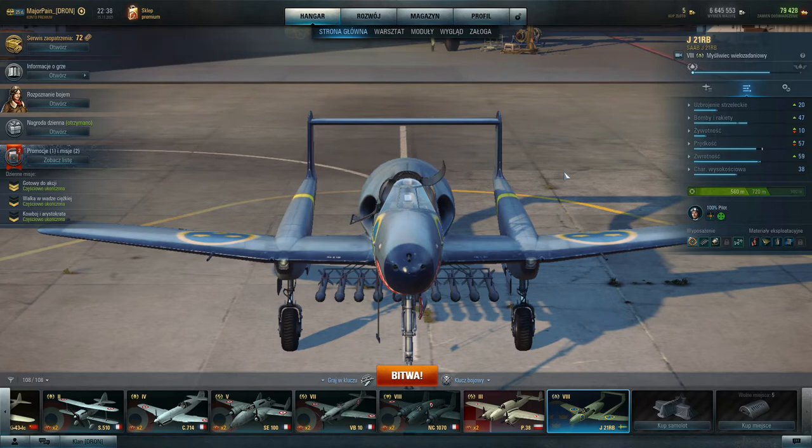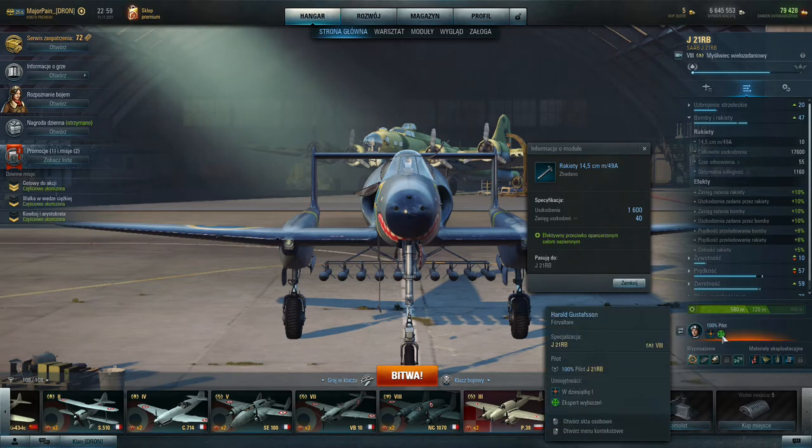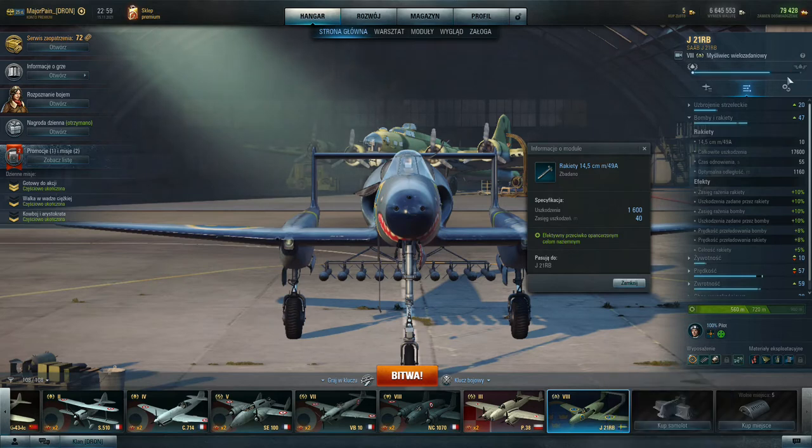The next thing is very exciting — bombs and rockets. We have 10 × 14.5cm rockets on this plane. Total damage is 16,000 points, though I have 17,600 here because of the pilot skill 'Expert of Explosions.' The reload time is amazing — basically 60 seconds, and I have it at 55 because of a special module that speeds up the reload. After you get the plane specialization, you can upgrade this module even further.